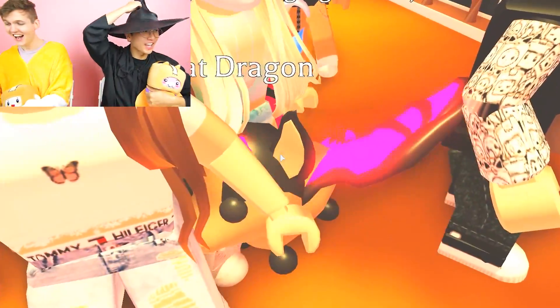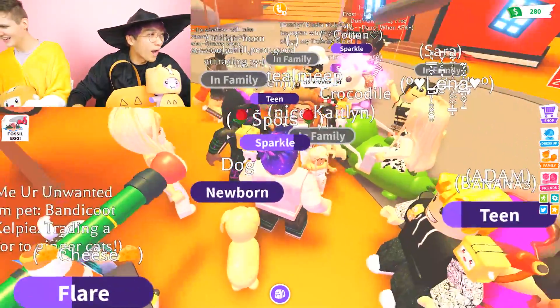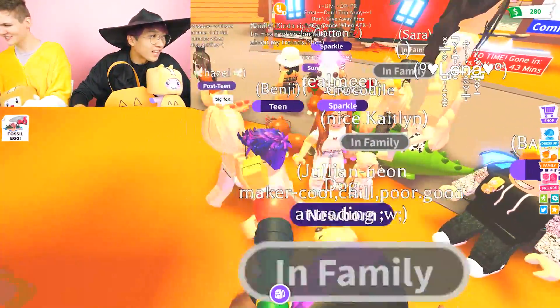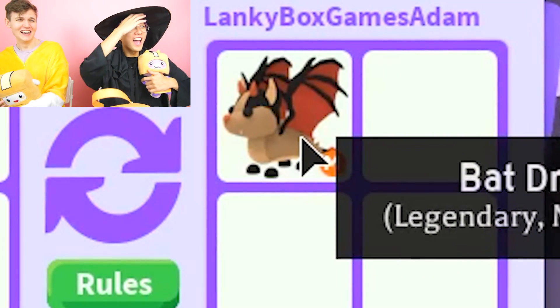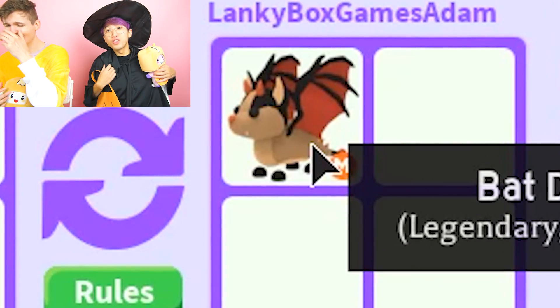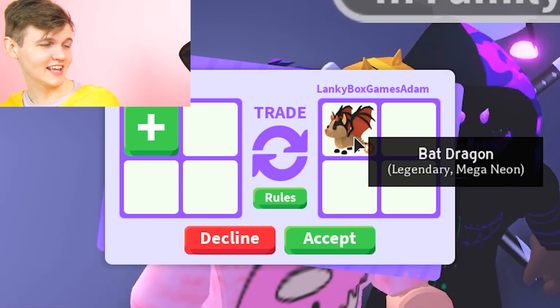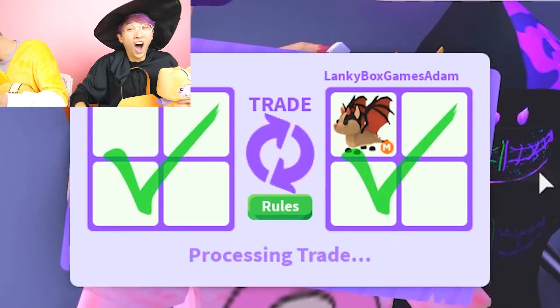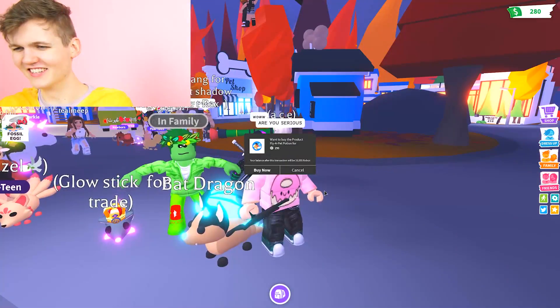Wait, how did you get that? No way! I'm going to trade it to you right now. People say no way — it's a Mega Bat. Wait, what? Thank you! What is this, bro? I'm going to start crying. How did you get that? I had to trade all of my Halloween candy away. No way. There you go, Justin! Thanks, Adam! No way! I'm going to start crying.